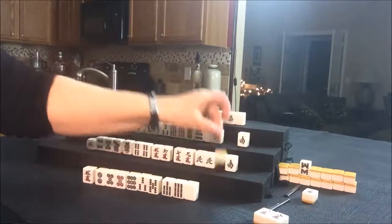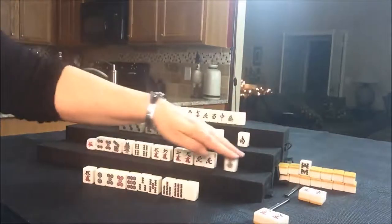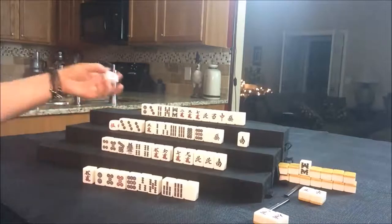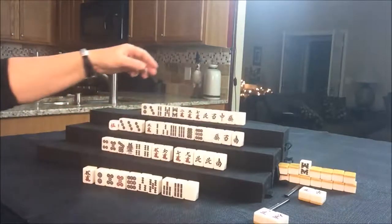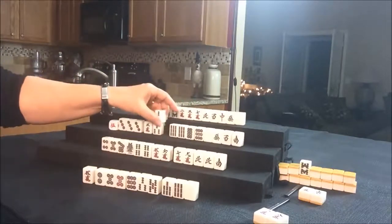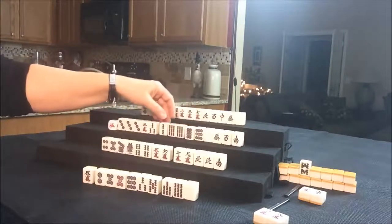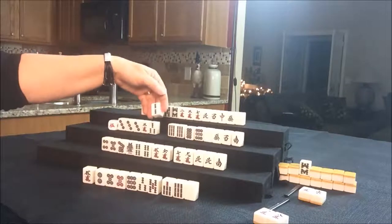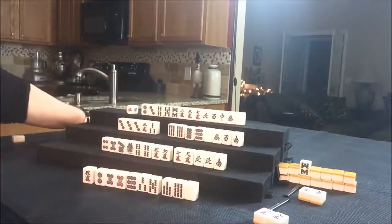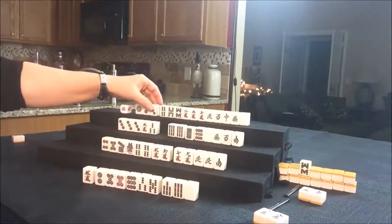There's a Pon of East — let's go ahead and discard that East because it's dead now. Let's draw for West. They drew a West — that's their seat wind. So let's keep the threes. Maybe we could discard the two Bam and draw for North. They drew a one Dot — one, two, three. They have a Chi now.